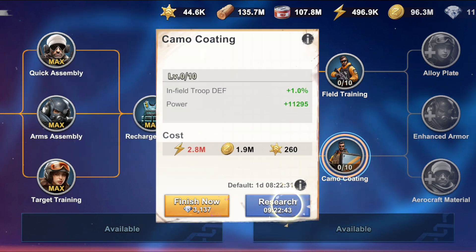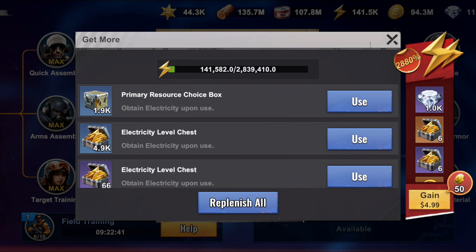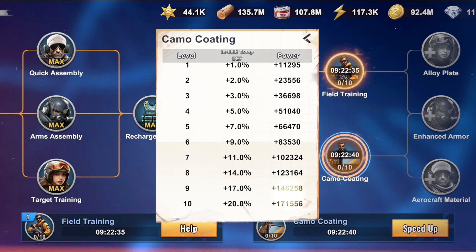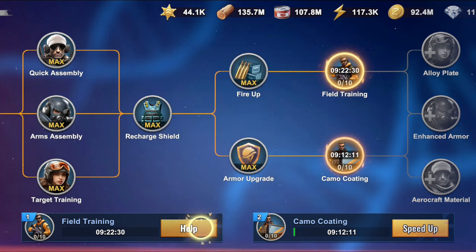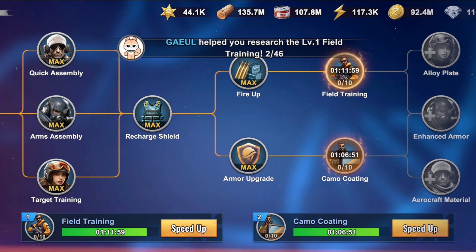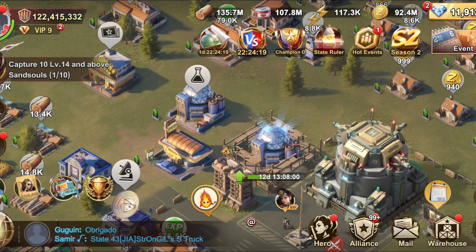Let's do this research and see how much power increment we are going to get. Here one more thing guys — it is just 1%. If you will see, as the level passes, the percentage is also increasing. So initially we have just 1 percent. I will speed it up and it is better to speed one completely and then we will go and check out our power increment.